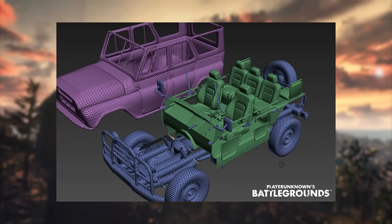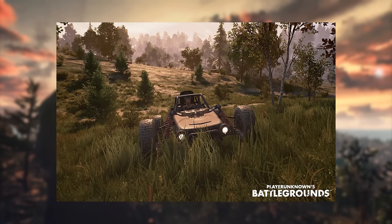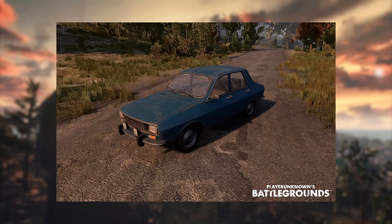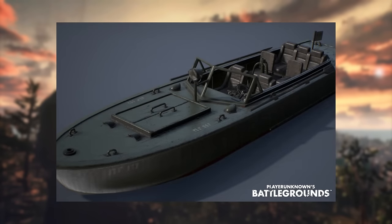Once the vehicle was ready to be brought into the game, JC, the lead game designer responsible for getting vehicles working well, introduces the vehicles available at launch. They intend to have five types: the buggy, a jeep based on the UAZ 469, a sedan based on the Dacia 1300, a truck based on the ZIL 313 (still work in progress), and a speedboat based on the PG-117 (still work in progress).